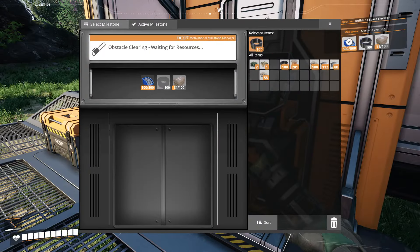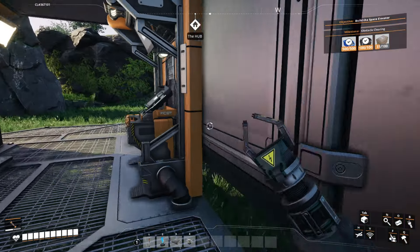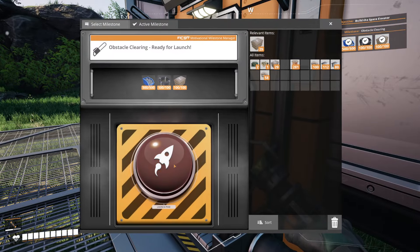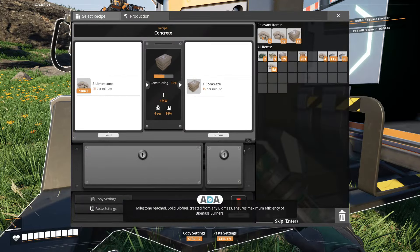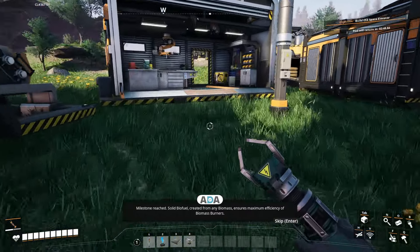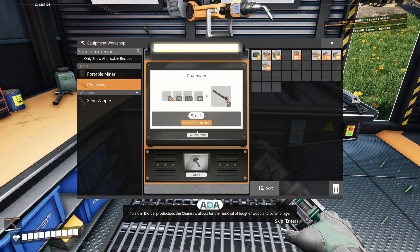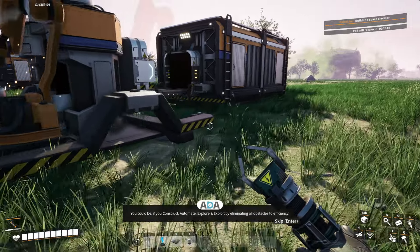Milestone reached — solid biofuel created from any biomass ensures maximum efficiency. I want the chainsaw as well. 160 screws. I wish you could add this one to the to-do. Five reinforced iron plates is the big one, and 160 screws. The rest — and 15 cable. So a bunch of secondary parts, actually. By eliminating all obstacles to efficiency — this isn't just fun, it's contractually mandated.